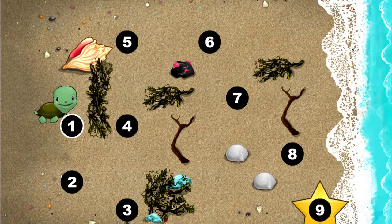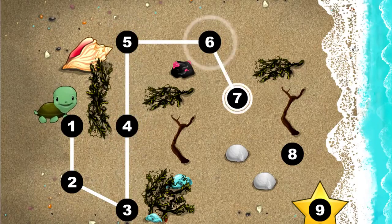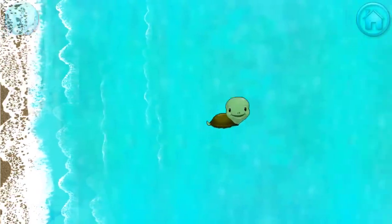This baby turtle needs to get to the sea. Connect the dots to show her the way. One, two, three, four, five, six, seven, eight, nine. Happy travels, tiny turtle.